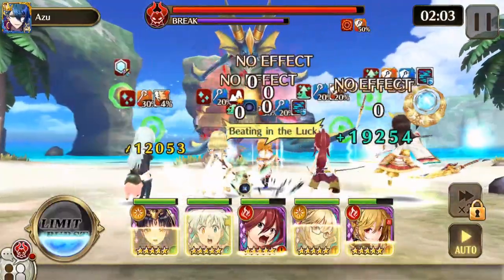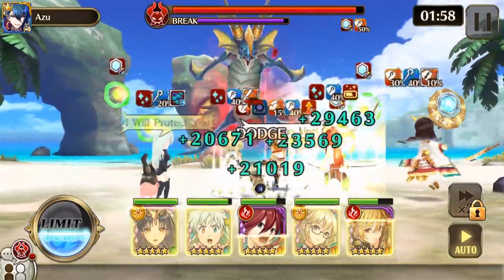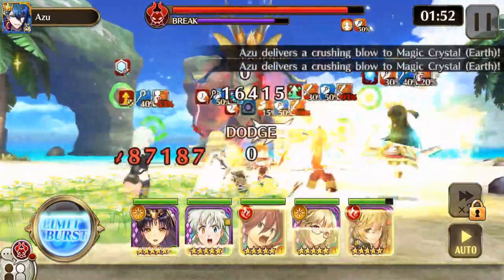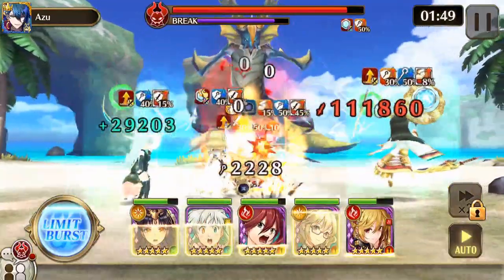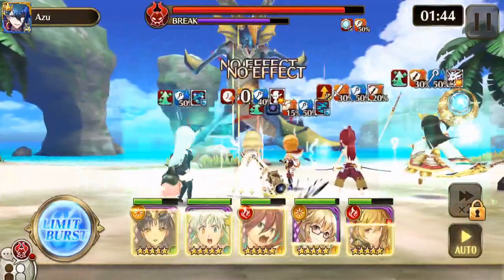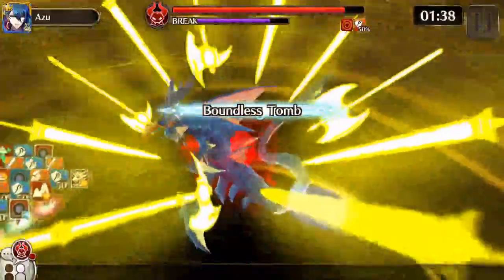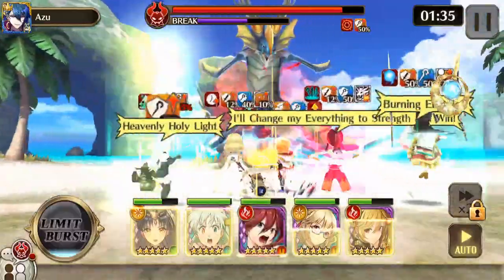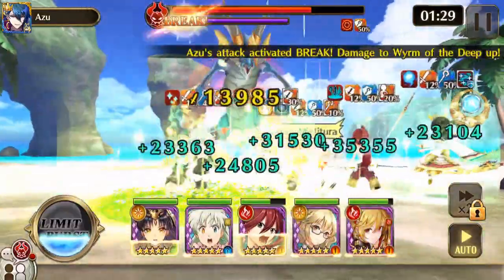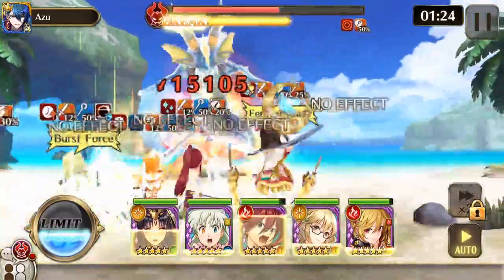Once you get rid of the crystals, off near himself will go down pretty fast. The frenzy and berserk combo really hurts, and you can't damage him until you get rid of that barrier. There we go — all the crystals are down, just wait for the barrier to go away. Use your limit break to block his attack. When he's all glowing red like that, he's going to do quite a bit of damage.